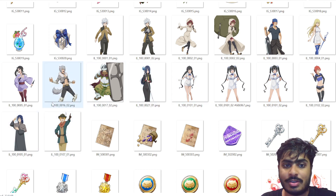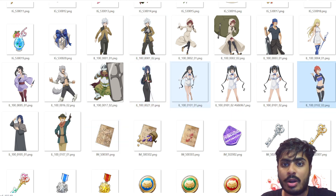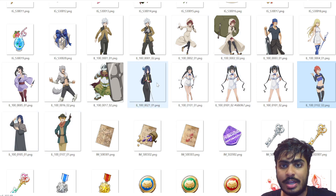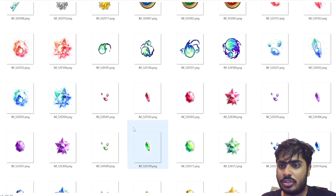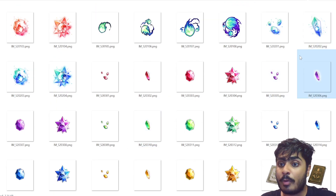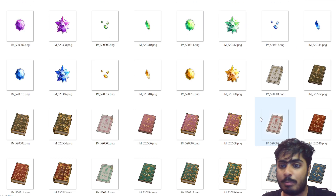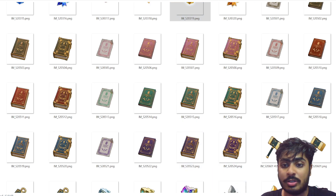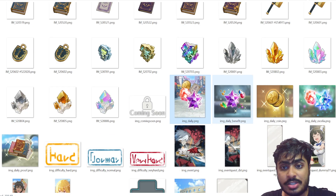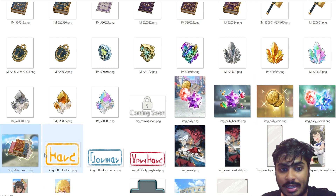Here are the character icons — all the SR characters and some of the UR characters, like UR Bell, UR Cassandra, UR Loki, and UR Lily. There are also upgrade materials: EXP books and skill level books. Daily icons include daily benefits, daily Valis, daily Exilia, and daily skill level books, available in normal, hard, and very hard difficulties.